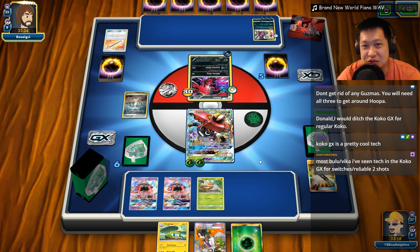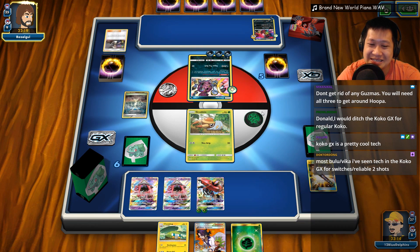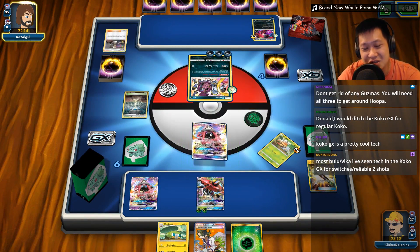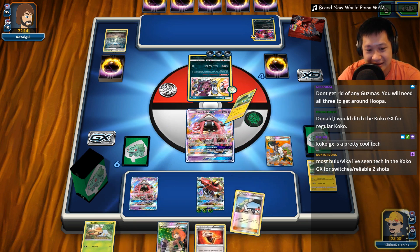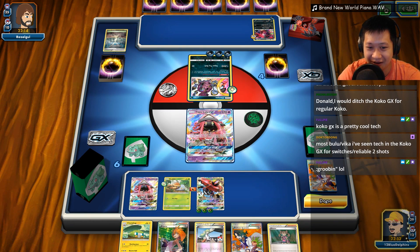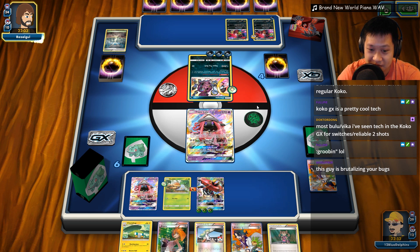Most of the point of Tapu Koko GX is switches and reliable two-shots. He has a free retreat — there we go, all to the moon. It's like 10 damage is almost nothing. But it was something when the Grubin was out. Guzma — oh no, he knows. He's not going to let me keep my Grubins. That's two Grubins gone. I need that card to beat you, but you denied me once more time. This time we have to Super Rod that card out. This is the last Grubin. I don't care — we're going to put the Belt on so you don't kill my Grubin. And you may take another Lele — I just have to deal with that.